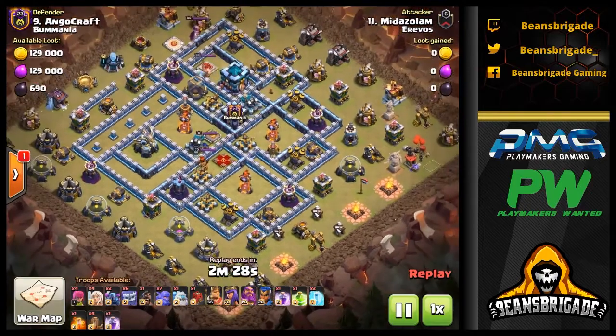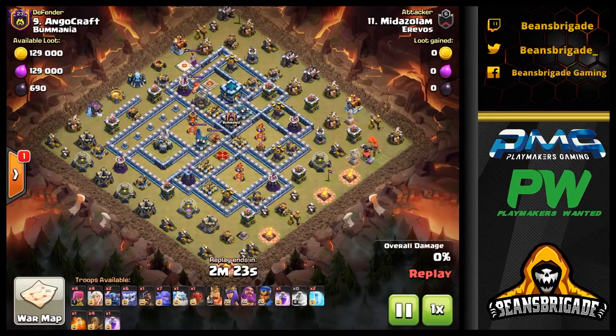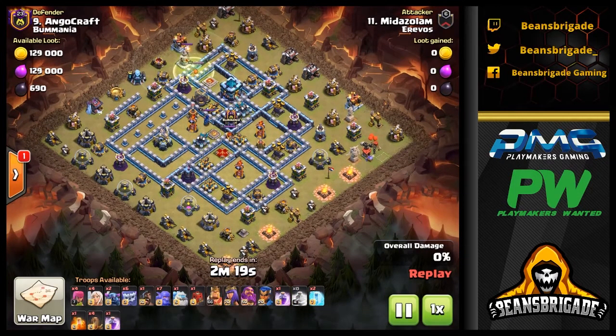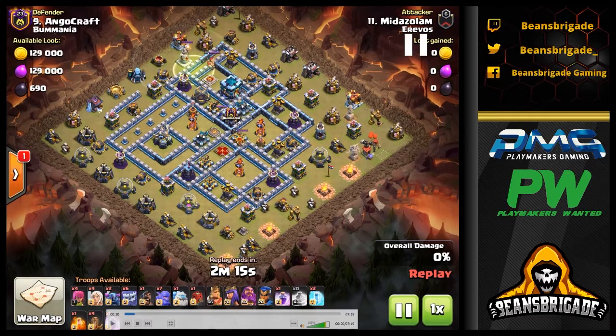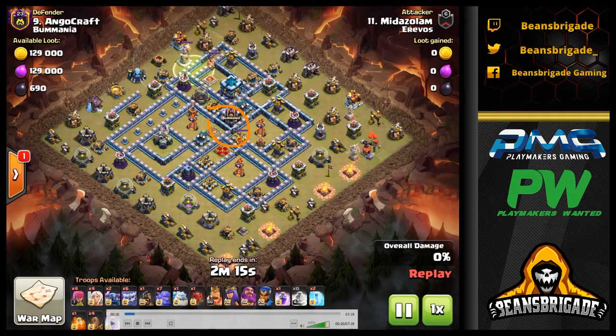In this first attack, you can see it's using the four EQ, one jump approach — that is the common army comp used with Yeti Smash. You start out with a jump up top, and the EQ is going to be used on the core. With that jump at the top, it gives good access to the Town Hall compartment and the one right next to it. The EQ is going to be dropped right on the CC section to reach all of that and open it up.